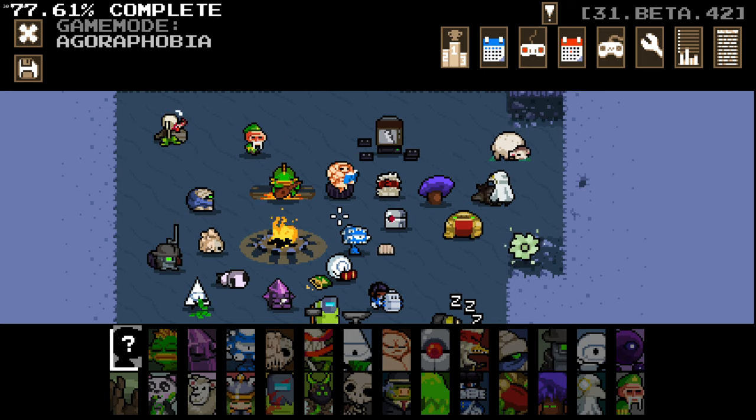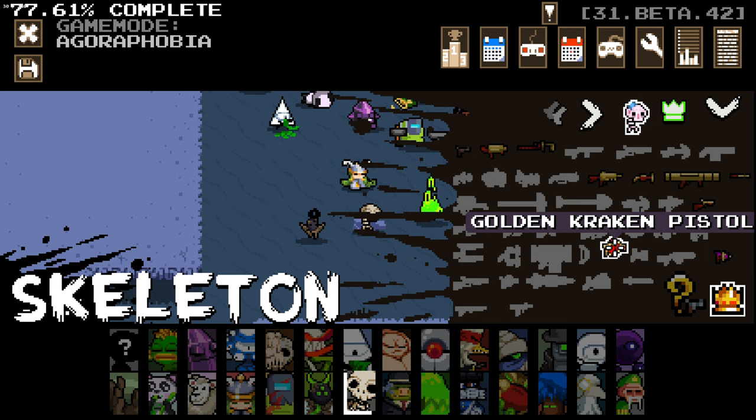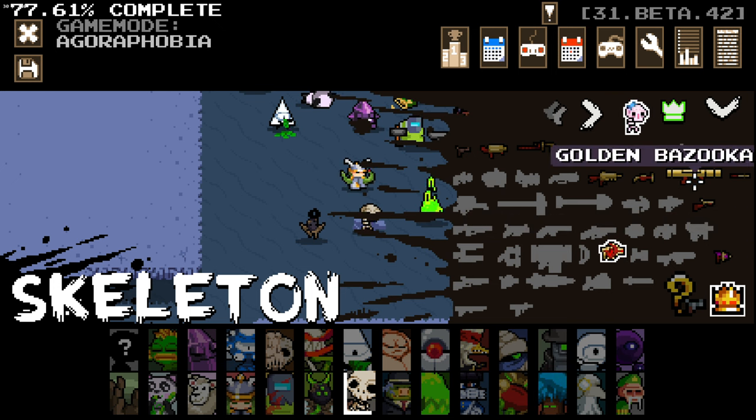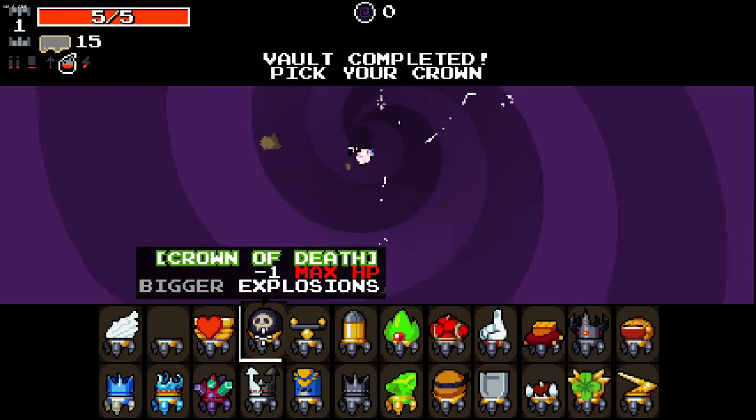Hello everybody and welcome back to another episode of Nuclear Throne. We are jumping in again and this time we are checking out Agoraphobia — this is where areas are much larger, so I'm interested to see how this goes. We're going to go Skelly this time and go with the Golden Kraken Gun, although I could go with the Bazooka. I was playing around with explosives last time and it was kind of fun, so why not give that a go?